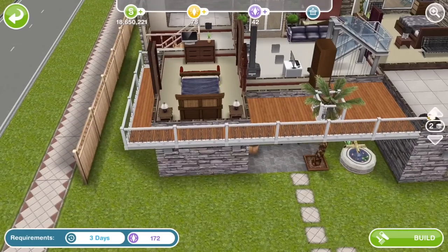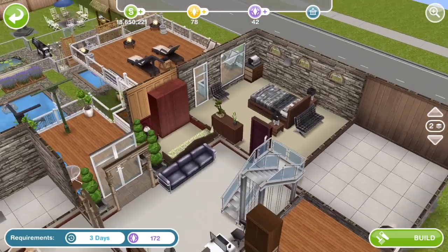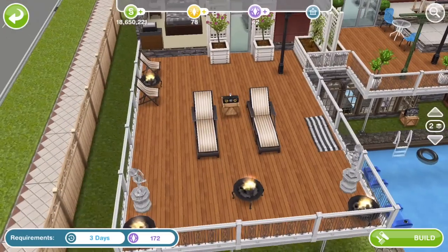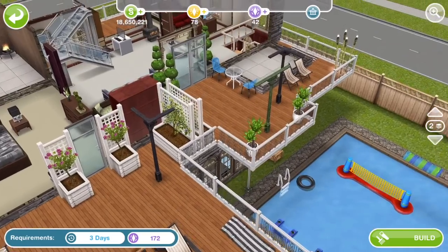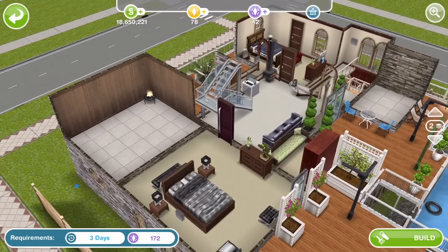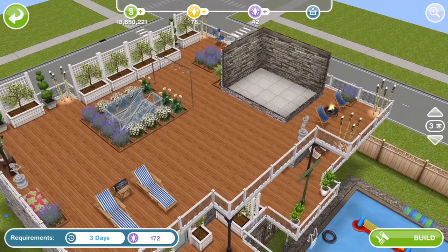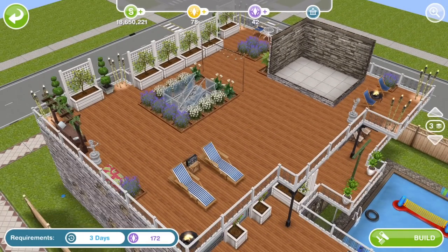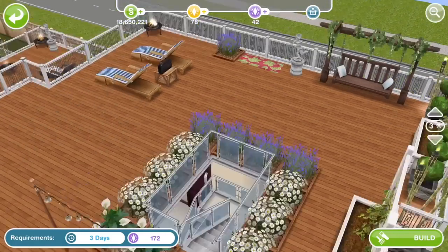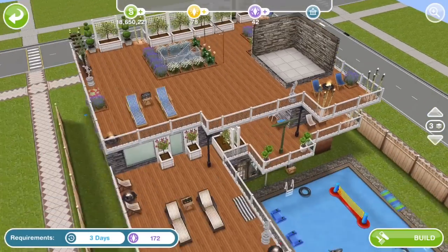It doesn't look like there is anything rare upstairs. These recliners might be LP — a couple of LP each maybe. There's an empty room and then a massive balcony area with the romantic swing and some of the romantic lights — nothing particularly rare.